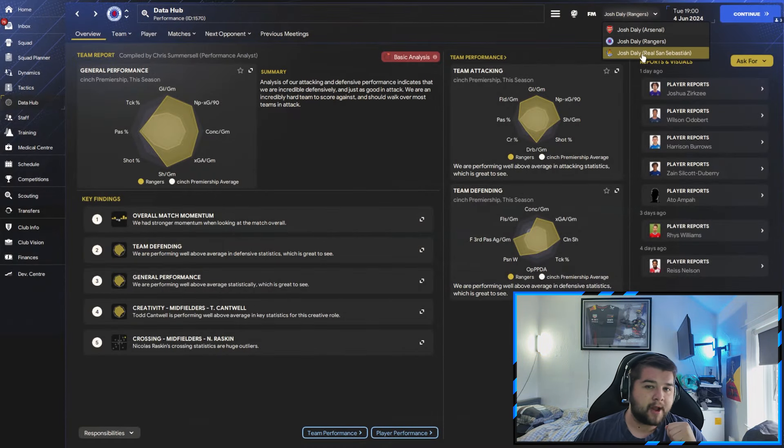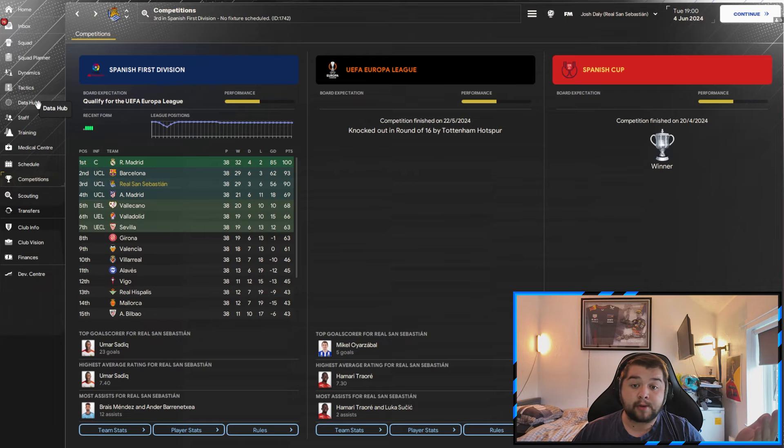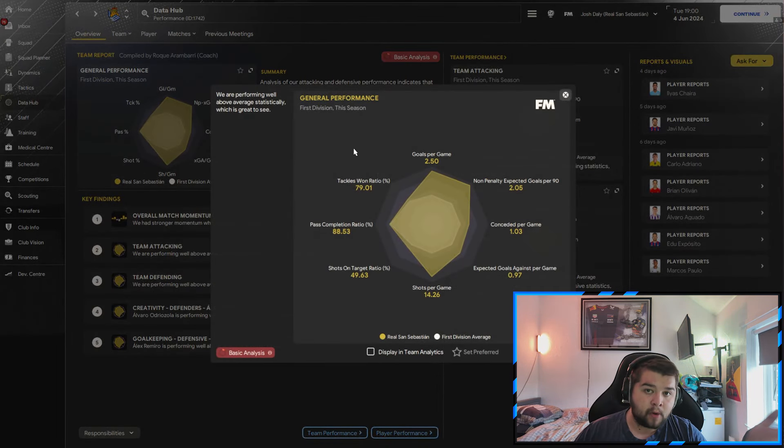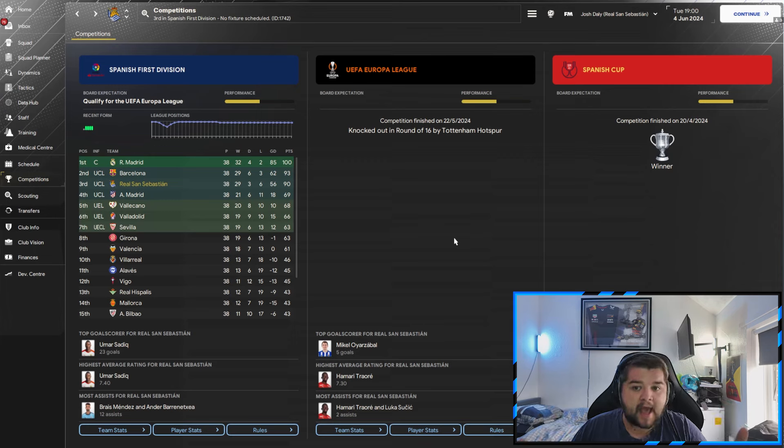We went over and tested with Real Sociedad, who are predicted sixth. It's not the best season, but still a real strong performance: Champions League football in season one with zero signings, a Spanish Cup win with a 4-1 win as well — quite a good season in that regard. Looking at the data hub, we are scoring easily over double what we're conceding. The thing with this tactic is you're not going to score as many goals, but you'll have a lot more possession because there's a lot more short pass focus and a lot more controlling. So this tactic might even be better suited to switch to in order to win a game rather than play an entire season with.